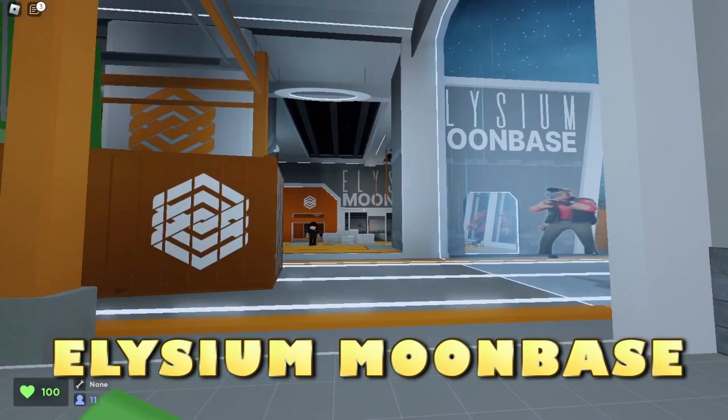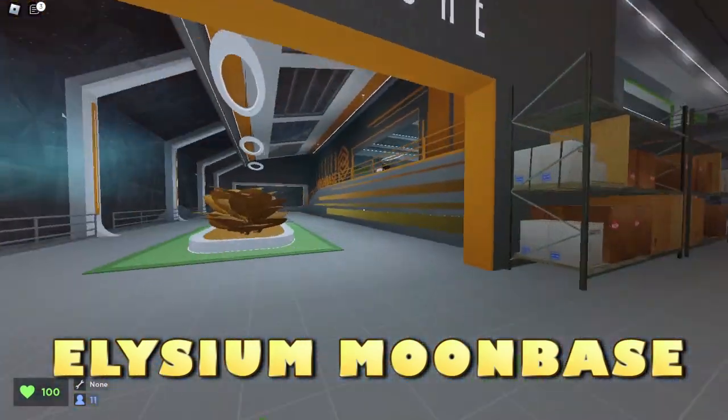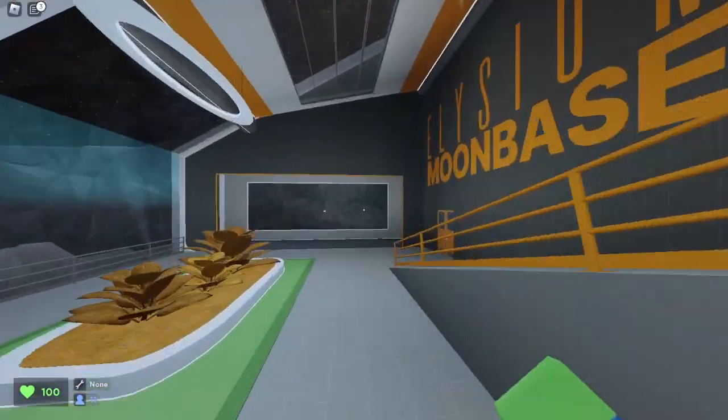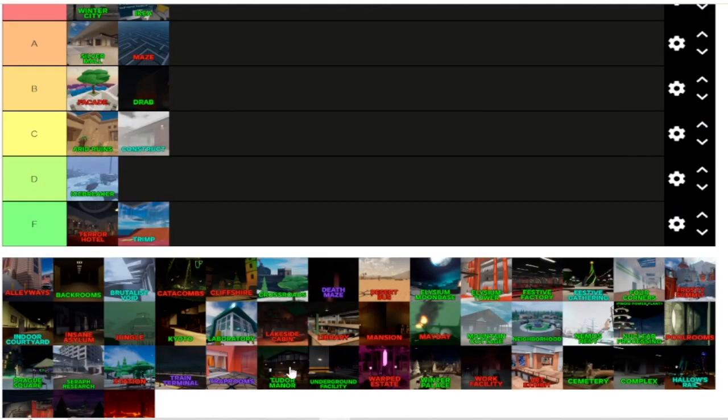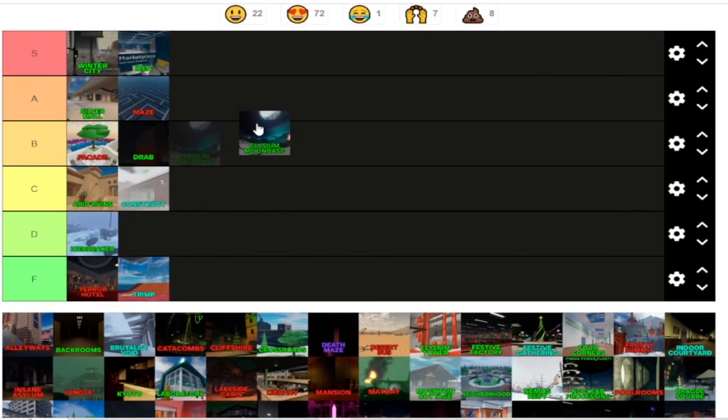Now we're on Elysium Moonbase. I absolutely love the design of this map, and it does give you some good places to run around. This map is really great. Ranking Elysium Moonbase — good space for running, plus a bonus for the design.